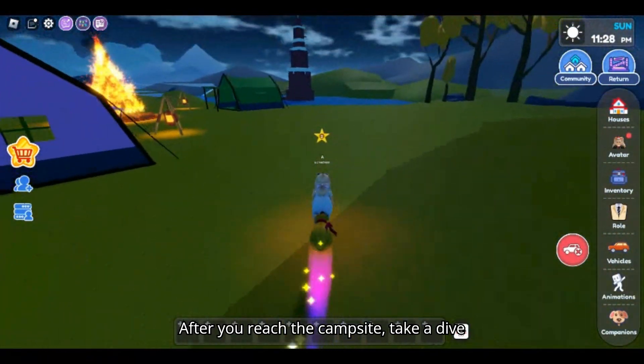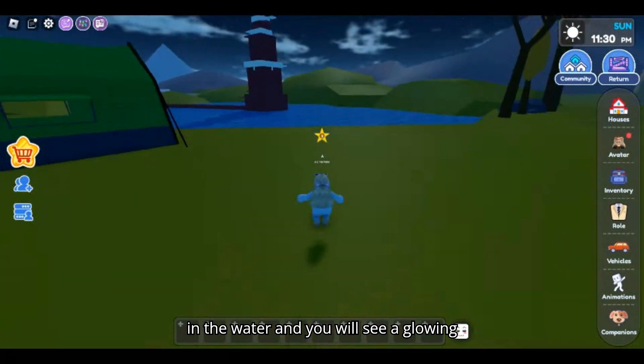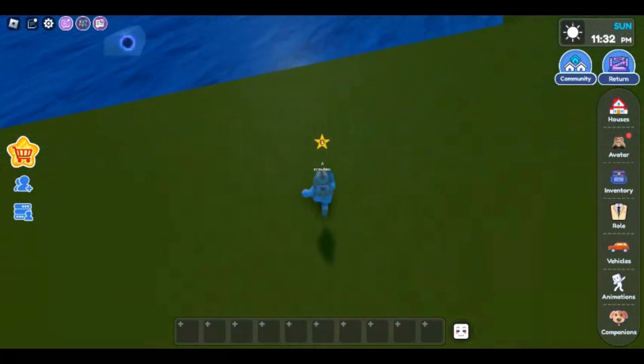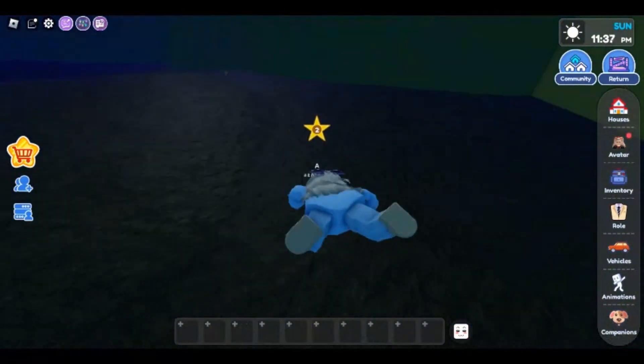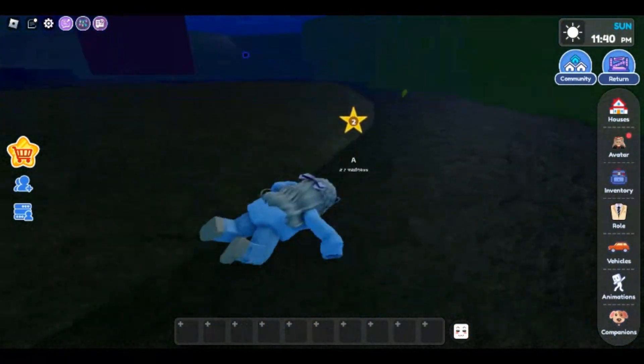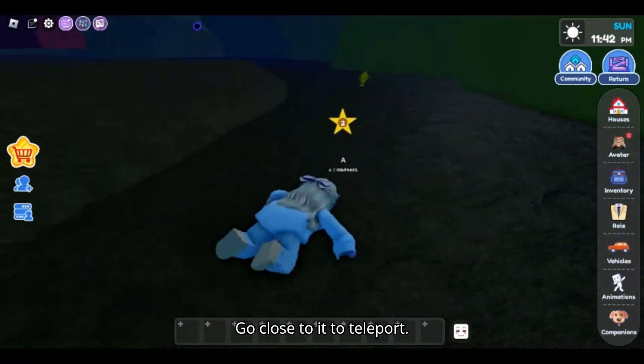After you reach the campsite, take a dive in the water and you will see a glowing trophy. Go close to it to teleport.